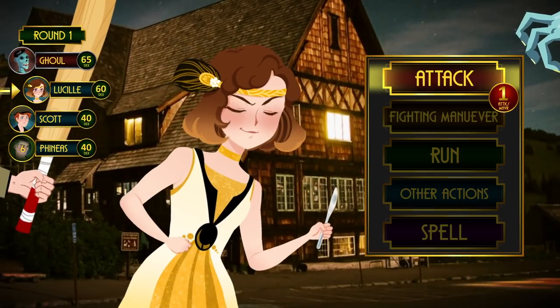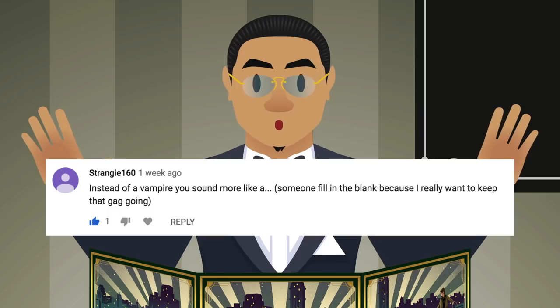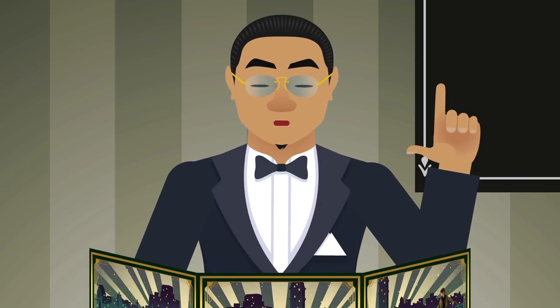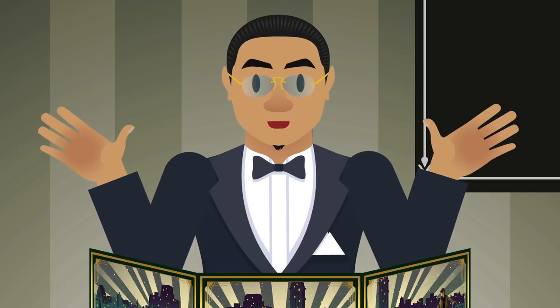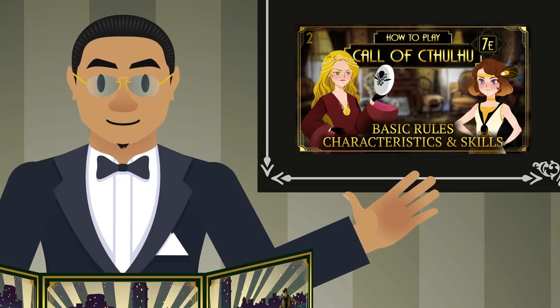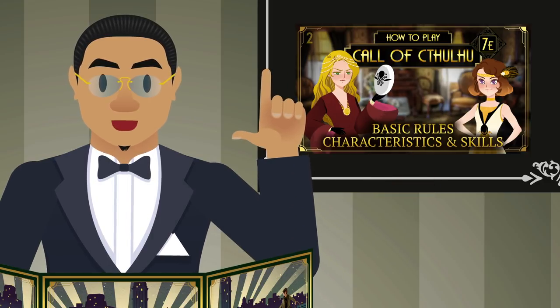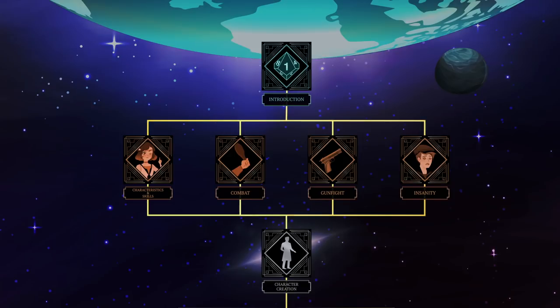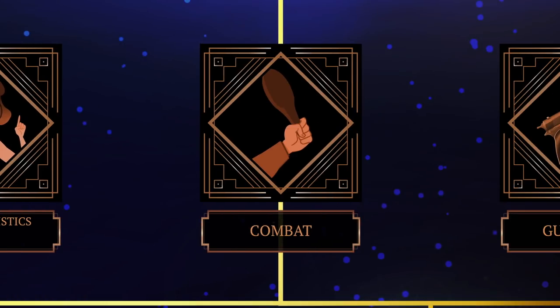Hey everyone, welcome to the combat episode of the 'How to Play 7th Edition Call of Cthulhu' series. I am CJ, your tabletop RPG host. In this episode I will cover mostly melee combat rules. Remember to use the episode timestamps for your convenience — I will leave the firearm rules for the next episode. With that said, let's jump into the madness.